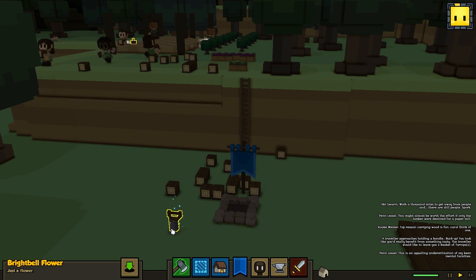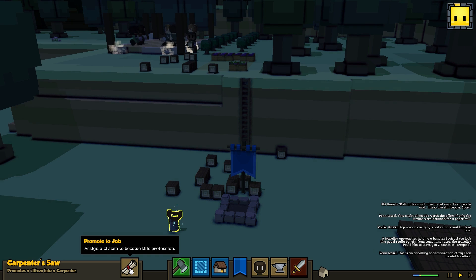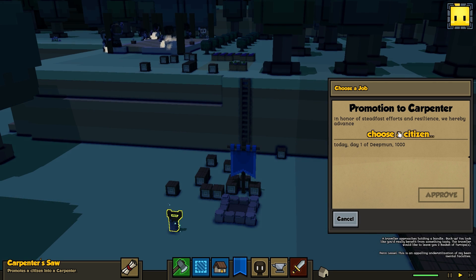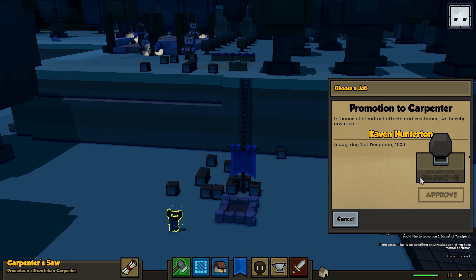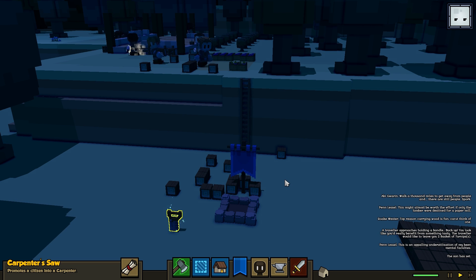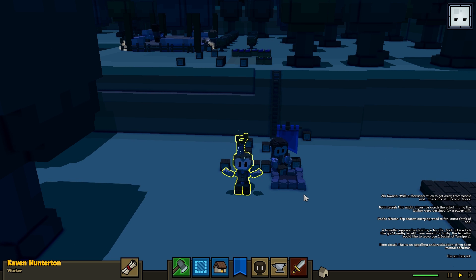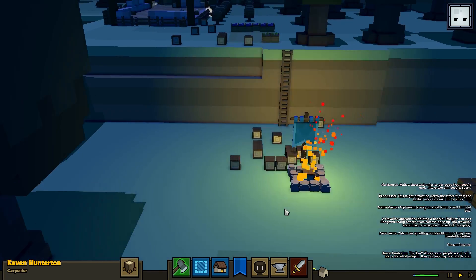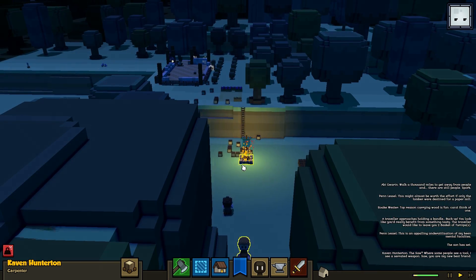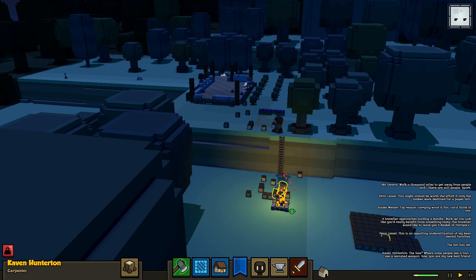We're going to need furniture, so we click on the saw — it promotes a citizen into a carpenter. The carpenter is the guy who's going to make all those doors and windows for us. We need to choose a citizen to be our carpenter. Let's pick Cabin. It's night now — there he goes. We told him to be a carpenter, but he was still going to be busy picking up wood and stuff.